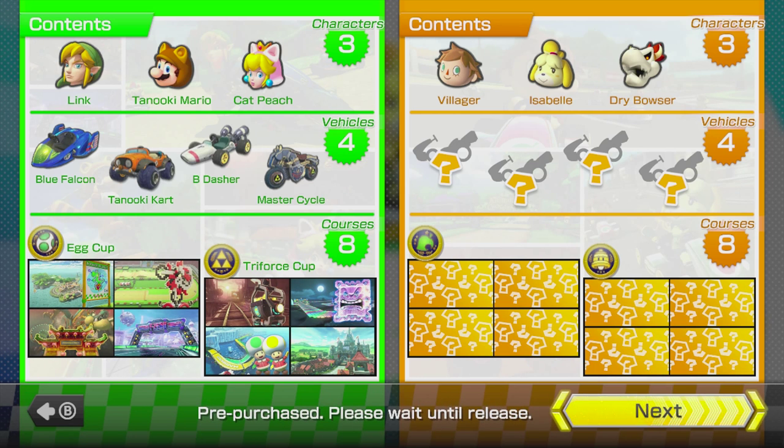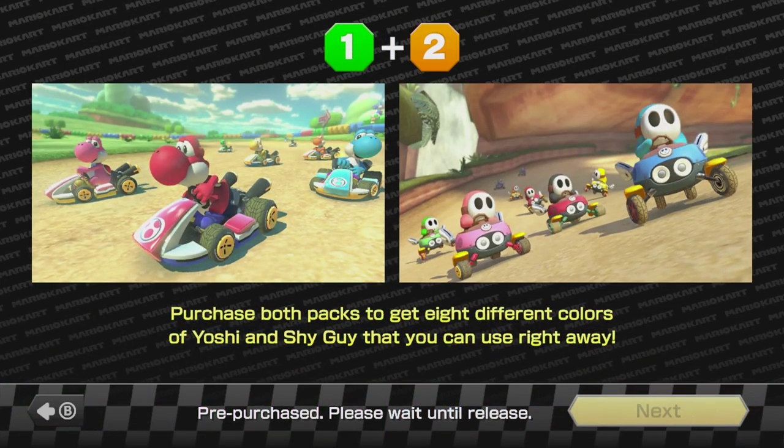The four new vehicles are the Blue Falcon from F-Zero, the Tanooki Kart, the Bee Dasher from older Mario Kart games, and the Master Cycle.